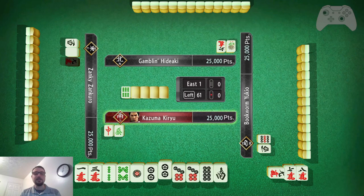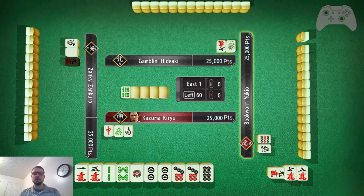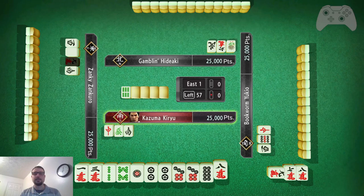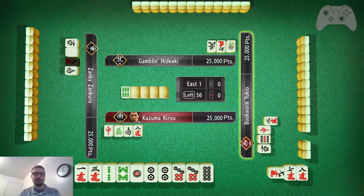I'm going to go for terminal in every set because I have a 7, an 8, then I can get a 9 here, a 1, 2, and I'm going to go for 3, a 1, 3, and I can make use of this 2 or 8. So I am going to try to get an outside hand if I can.